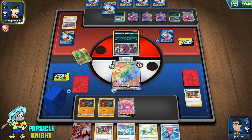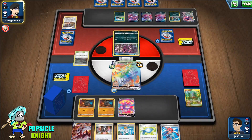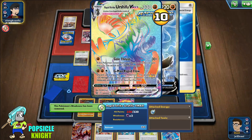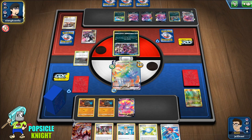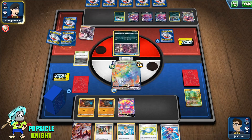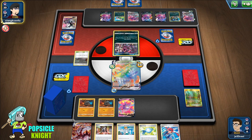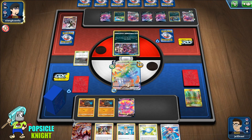They are using Galarian Weezing but we don't have a Fighting Energy in the discard pile yet, so we have to really set that up as quickly as we can. Eternatus VMAX is still my number one favorite deck build, especially when I use it for online tournaments to win those unlock packs for trading. I did put Weakness Guard on that build too — I use the Poison Eternatus build and I've been winning a lot of tournaments with it.